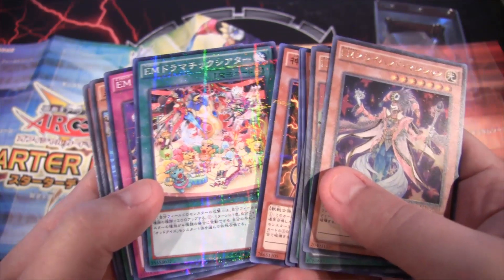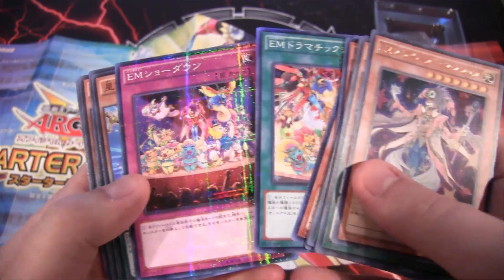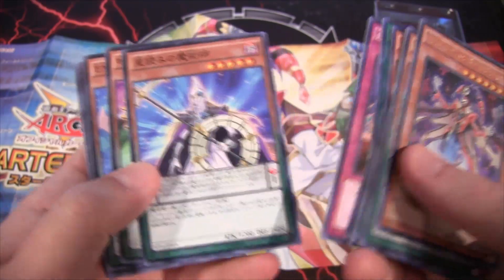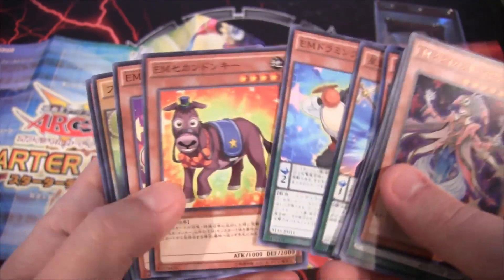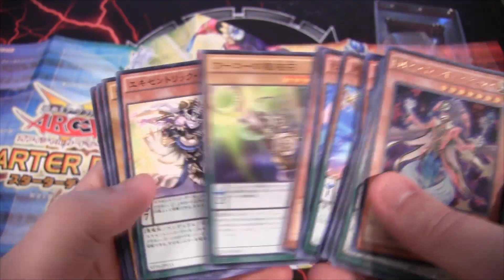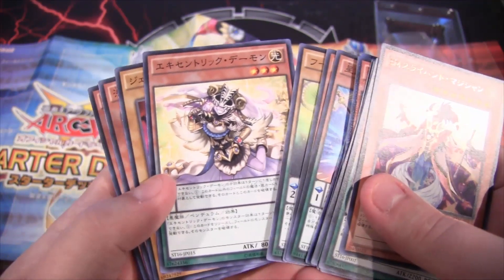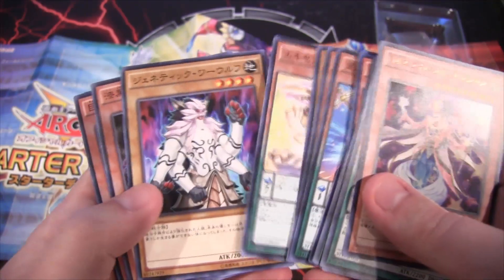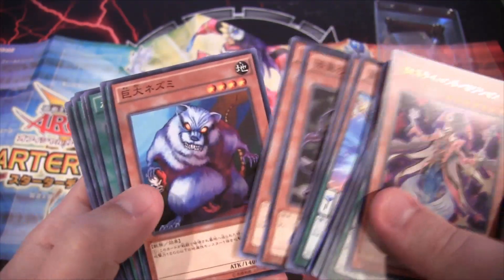You also get Beast Camarbaros which is a pretty good reprint. Then another one of the newer cards is Performapal Dramatic Theater, and we also have Performapal Showdown. You're seeing a lot of different stuff that Yuya used in the anime — a lot of different Pendulums, Gorilla, Second Donkey, Hippo and everything too. You also get Archphoenix Centric which is a really good reprint. We got it recently in Premium Gold but this makes it even easier to get. War Wolf is in there as well.